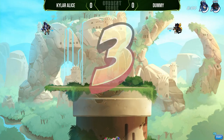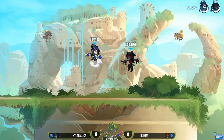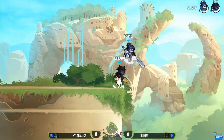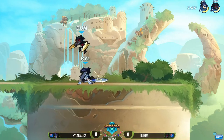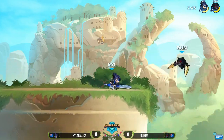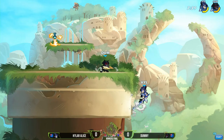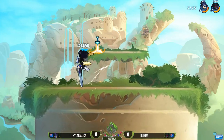Starting off on Mammoth. Kyler Alice not able to pick up the spawn weapon, which is nice for Dummy, who has the opportunity to go katars into unarmed. Kyler Alice does eventually pick up the great sword. The great sword has caught a couple of nerves but it's still that same dominant weapon — if you can get that first hit and then read the dodge, you're gonna get some nice damage.